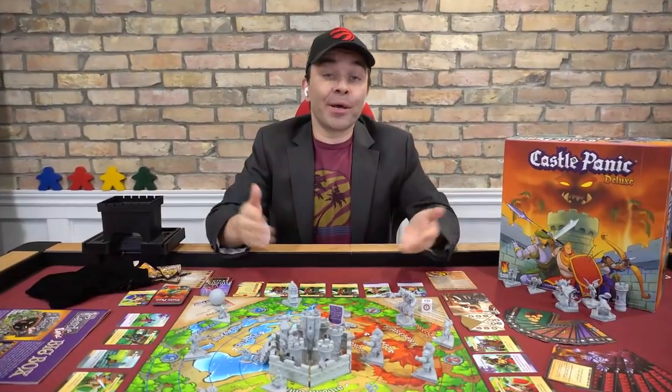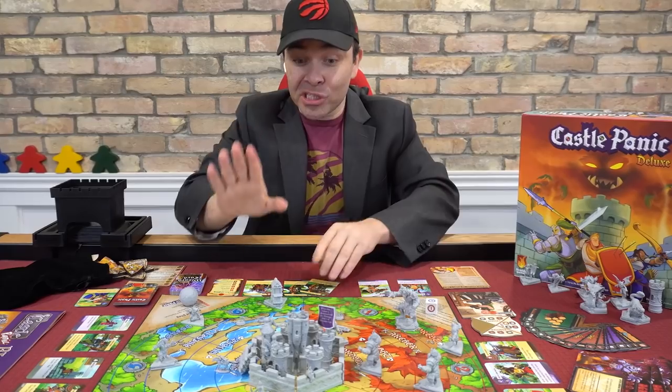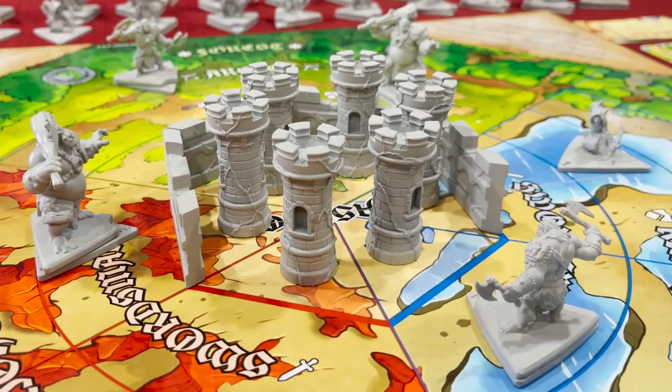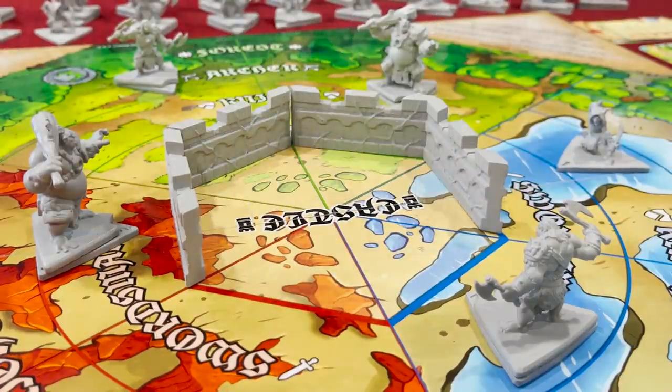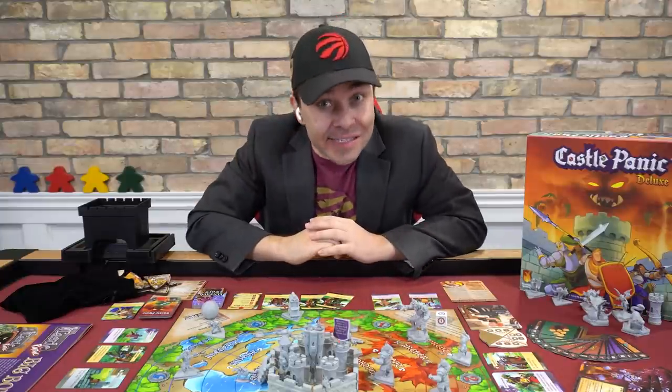In Castle Panic, players use cards to slay monsters and build walls in an effort to protect the six towers of their castle. If all those towers are destroyed, you lose. And the only way to win is to kill all the monsters in the game — like, all of them.